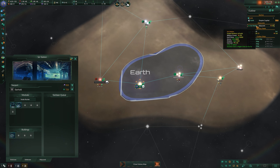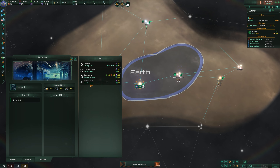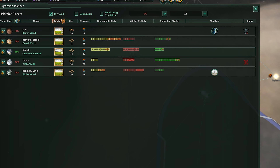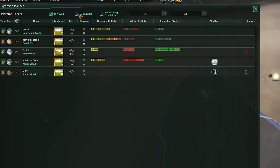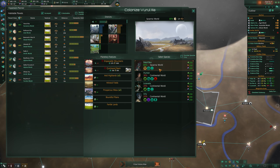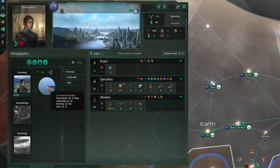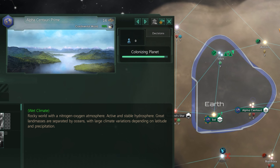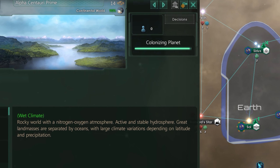Once you've found a planet and own the system that it's inside of, you can either build a colonization ship directly in a shipyard and manually move it to the planet, or you can do everything from the expansion planner menu, which I would recommend since it's so much simpler and keeps things super easy. When doing either of these, you can select the species you want sent over, but over time through migration, others can also make their homes there. A short while after the ship reaches its target planet, it will finish colonization and be ready to be managed with buildings, districts, and more.